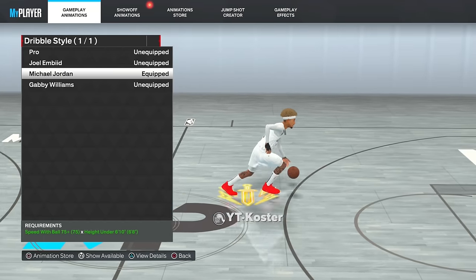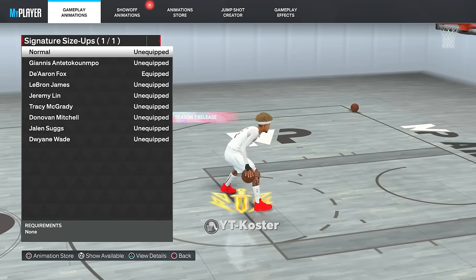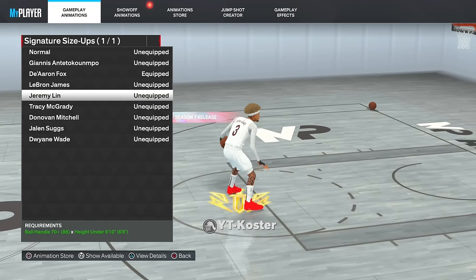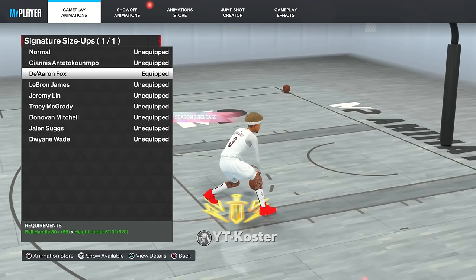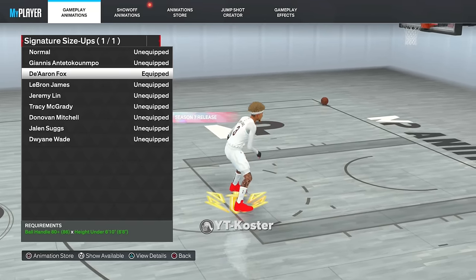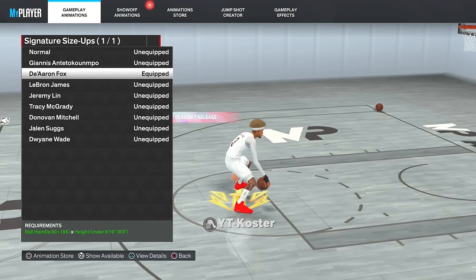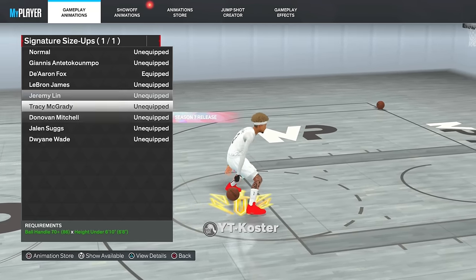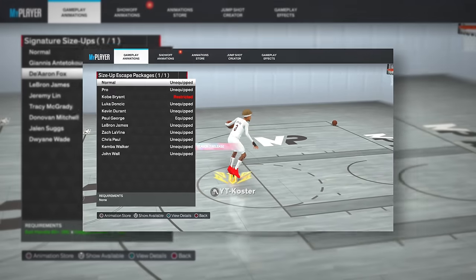When you're making a build, make sure your build has a 75 speed with ball. For the signature size-up, I switch between Giannis, Jalen Suggs, Tracy McGrady, and Jeremy Lin, but the one I always go back to is De'Aaron Fox — he's my favorite. It's the most effective in my opinion; I like how it gets me open and how I can combo it with other moves. If you can't get De'Aaron Fox, I like Jeremy Lin, Giannis, and Jalen Suggs — all are very good options.